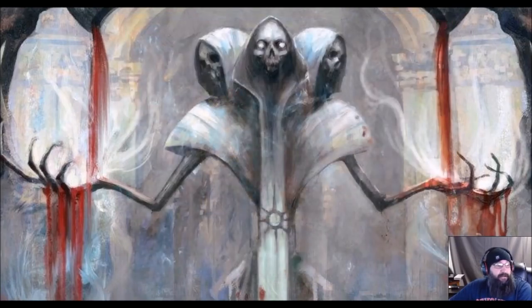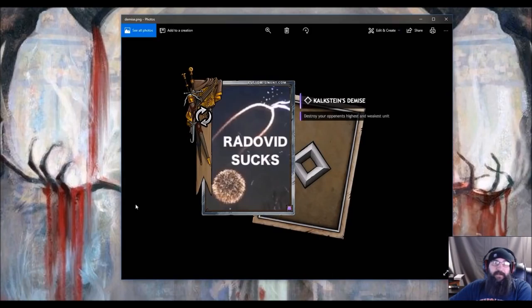I had to do a lot of research because I've really never played Witcher 1, 2, or 3. I re-bought Witcher 3 for PlayStation 4 because my computer just does not like it — it's like watching stop animation. Anyway, this is the end result if you can get these two combo pieces out: Kalkstein's Demise — destroy your opponent's highest and weakest unit. Turn the video off if you don't want spoilers, but apparently in the game Kalkstein gets burned at the stake.